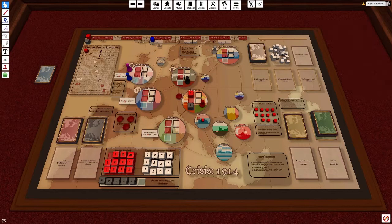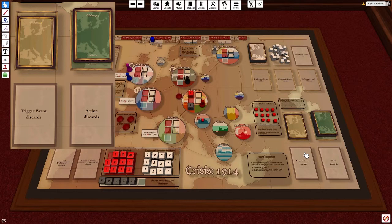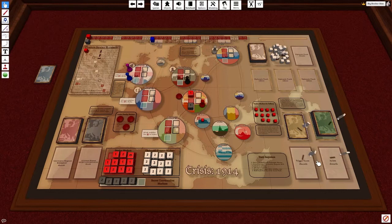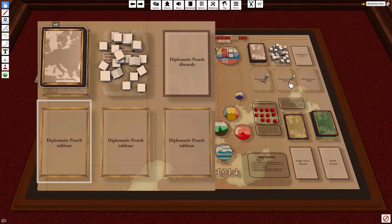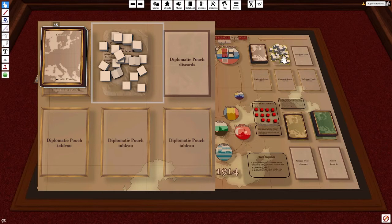To the bottom left is the government response weekday card pile, which has a red back. Next to it is the government response weekend or secret conversation deck. They each have a draw pile and a discard pile. To the bottom right is the trigger event deck with yellow backing and the action card deck with its discard pile. To the top is the diplomatic pouch deck, with three spaces for shop cards currently available, and to the far right is the diplomatic discard pile. In between all of that are the contact pieces, or white cubes.